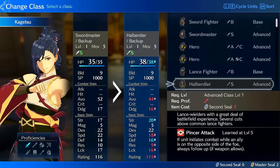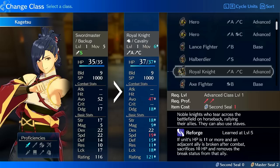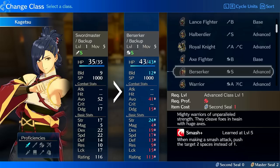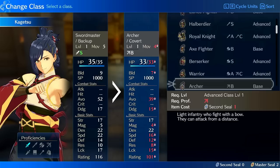Halberdier I would say is probably a waste for him. His speed is so good that he shouldn't have doubling issues, and that's really what Halberdier units want — high strength, bad speed, trying to fix it with the pincer attack. Royal Knight — I don't see why you'd want him on this; he should be focusing on killing things, not using staves. Berserker would only really be useful for increasing strength growth for a few level ups and switching him off, since the dex cap is super low. Warrior would be fine — it increases his base strength by quite a bit, though he does lose some speed.